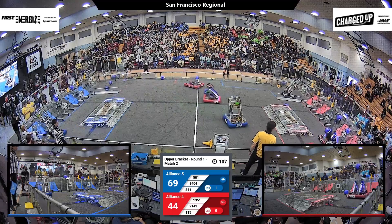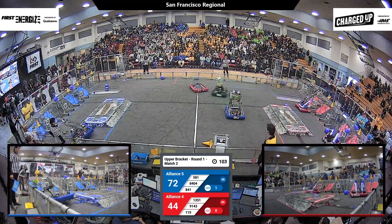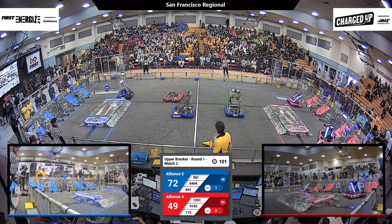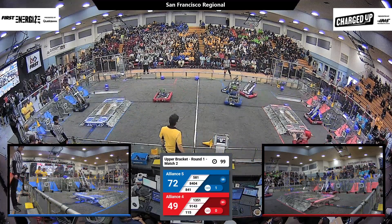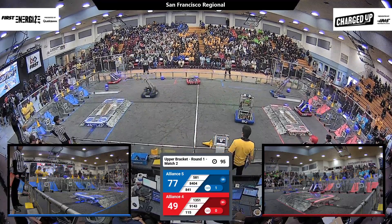1351 TKO has got a cube in tow. They're lining up, they shoot, they score. 115 scoring a link for the Red Alliance, bringing them closer to Blue. But 581 not to be outdone — they're putting a cone right on top. 77-55.